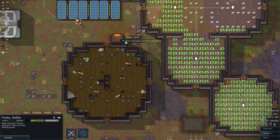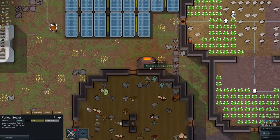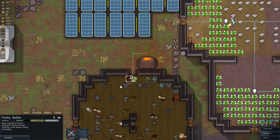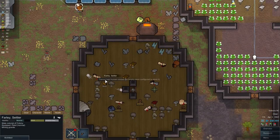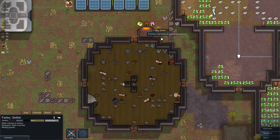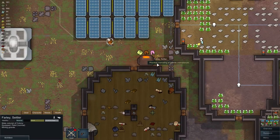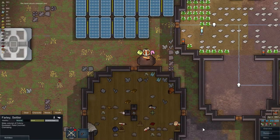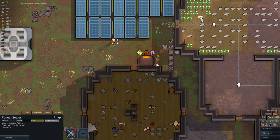Now if we click on the crematorium, the crafter will pick up the body and place it inside to cremate it. One thing to note — he strips the bodies now before cremating, which is great. So your crafter will cremate all the bodies, including all the raiders that attacked us, and we'll get rid of them all.